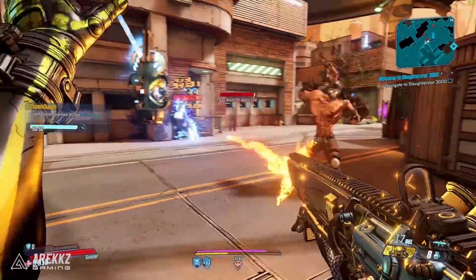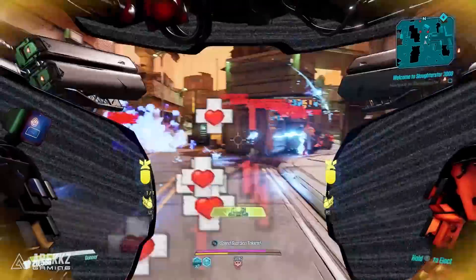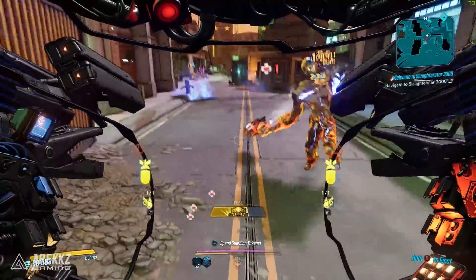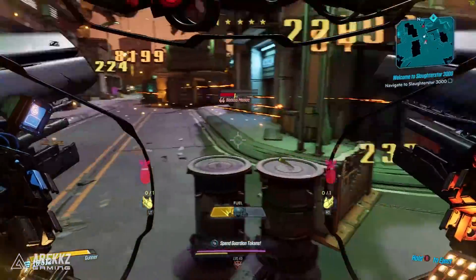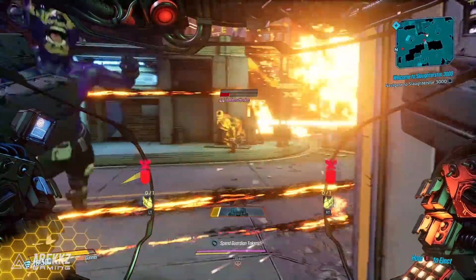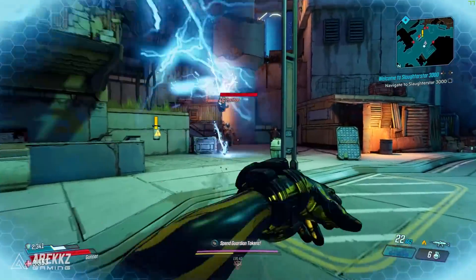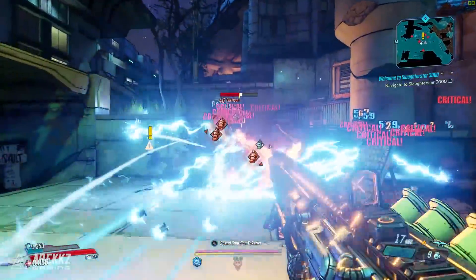This is a build that feels kind of broken in a good way. Because this build has not only insane splash damage explosive potential, but it also has healing and survivability, because you basically get healing through explosions. So you get to the point where you're kind of unkillable. Obviously, if you're fighting heavy, strong endgame enemies that hit hard enough, you're still going to go down. But generally speaking, for a lot of the stuff that you do, it's very easy to just outheal a lot of the incoming damage as well as dishing out crazy damage in the process.